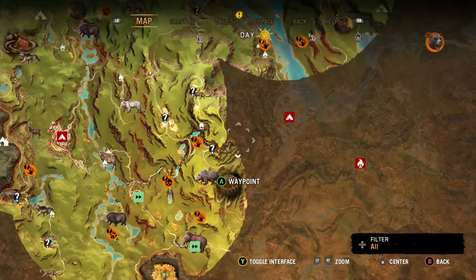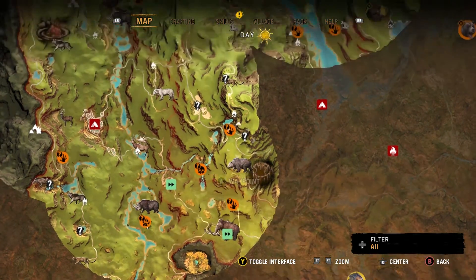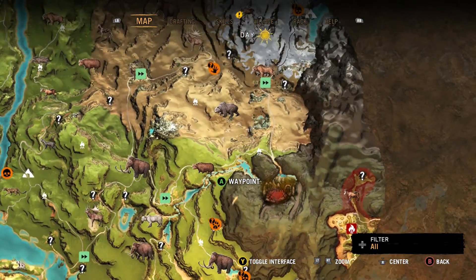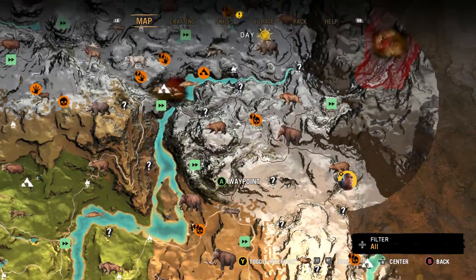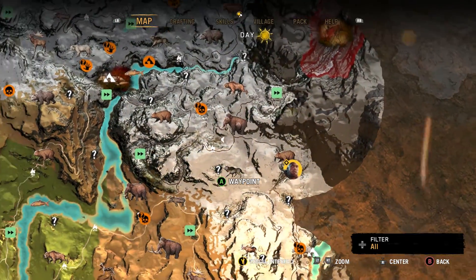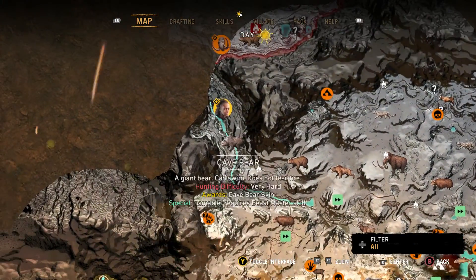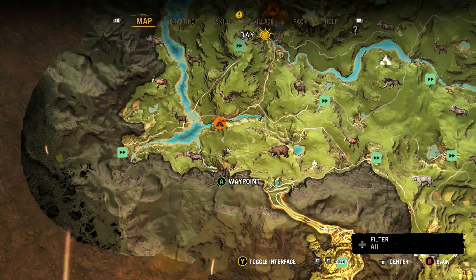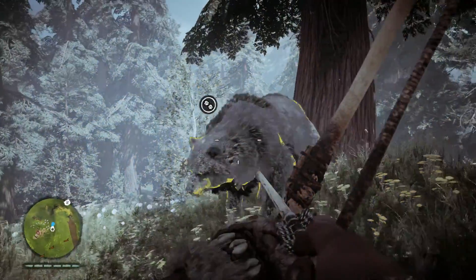One of the biggest downsides is finding him — you have to go way down south, or way east, or north to find a cave bear. They don't really appear in the west at all. So it's going to take a while to find them, on top of the fact that you need all those skill points to be able to tame him.